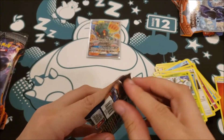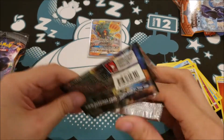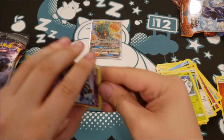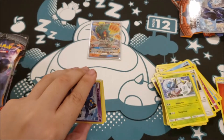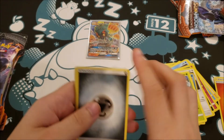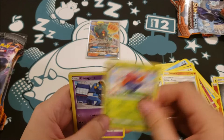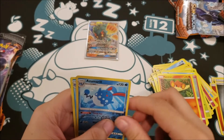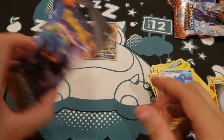If you remember, I had 57 of these Burning Shadow packs, so you will be seeing plenty of openings. There is your next code. One, two, three, four. We got a Steel Energy, a Solrock, Escape Rope, Gloom, Croagunk, Pikachu, Pamtre, Cutiefly, Pansear, Reverse Foil Rare Azumarill, and a Regular Rare Azumarill.